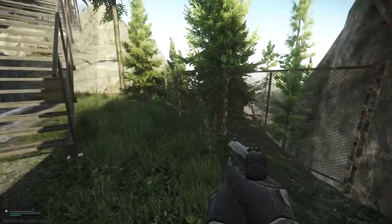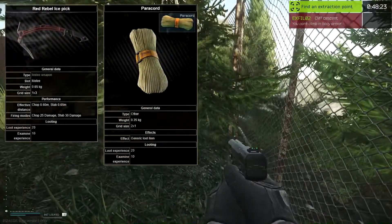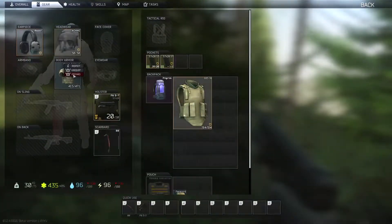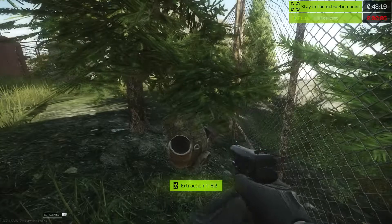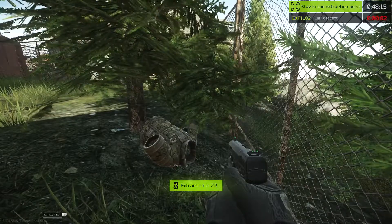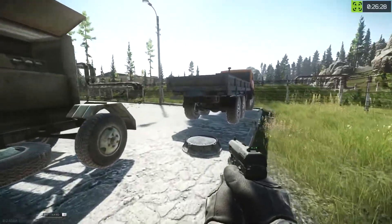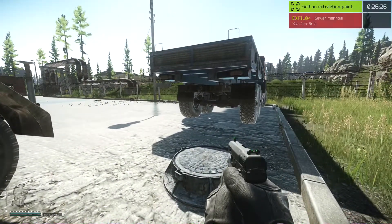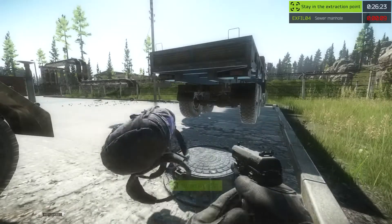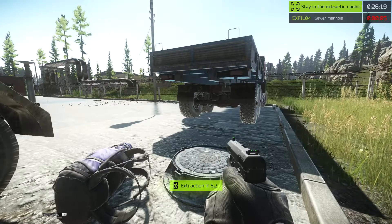There are no item requirements for doing weather station loot runs, but it is very helpful to have a Red Rebel ice pick and paracord. This allows you to extract at the top of the weather station. You cannot take this extract if you're wearing torso body armor, however you can use it with any tactical rig. There is an alternate extract — Manhole Sewer — but unfortunately you can't be wearing a backpack to take it. You can still get plenty of loot by wearing a decent tactical rig and utilizing the gamma container.